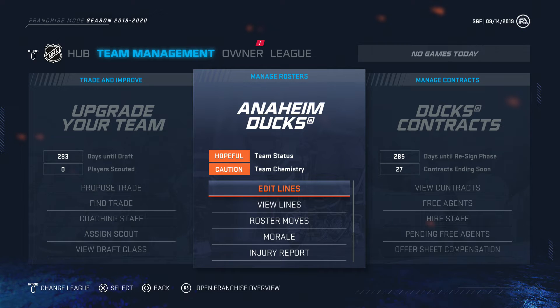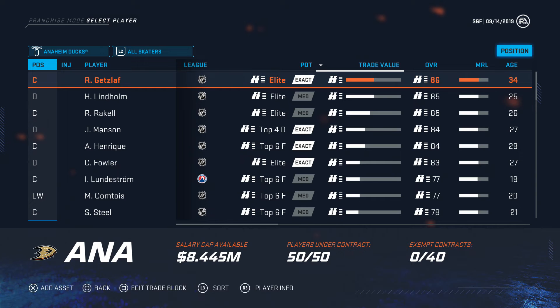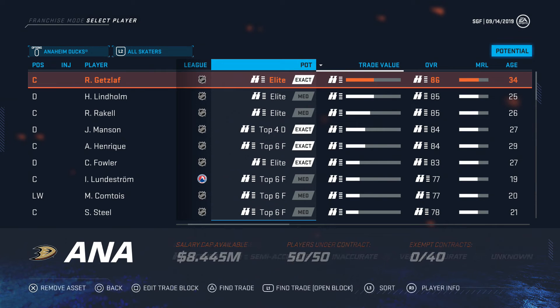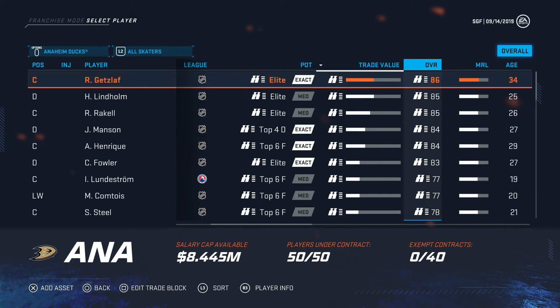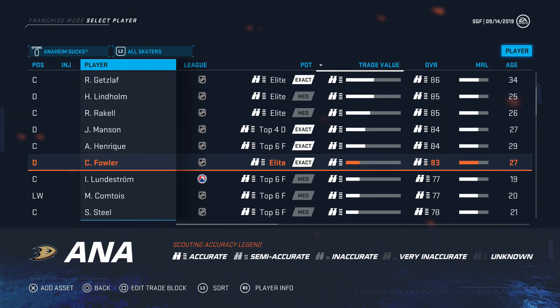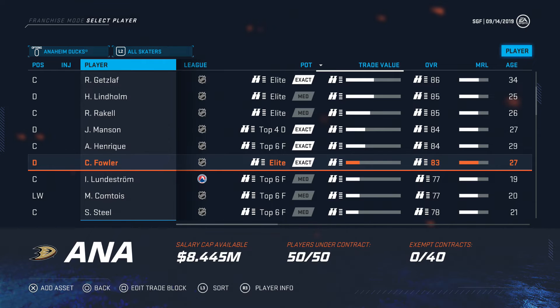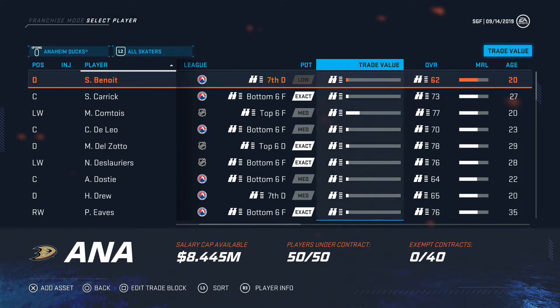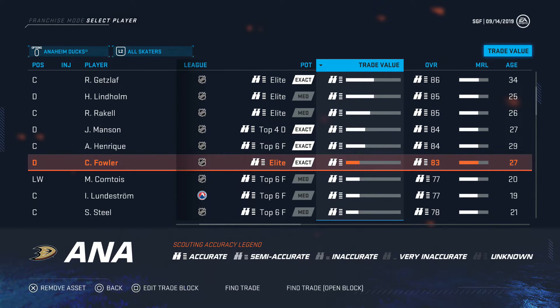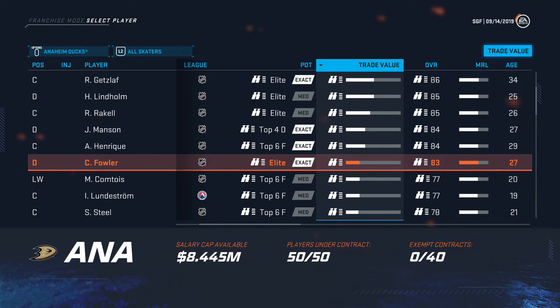We're immediately going to try to make a couple of trades. Let's go to the trade finder and see who is willing to offer something for Getzlaf. His trade value is good. No trades — it's the contract, I'm sure, though it's interesting that his trade value is that high. How about for Fowler? Probably nothing as well... oh, it's loading. That's the only deal.